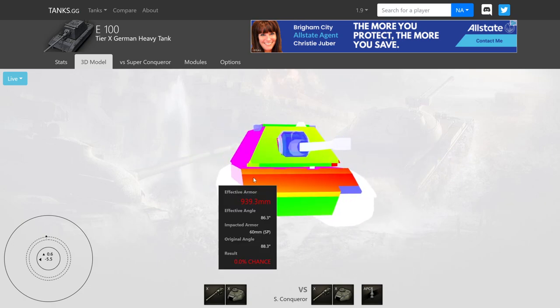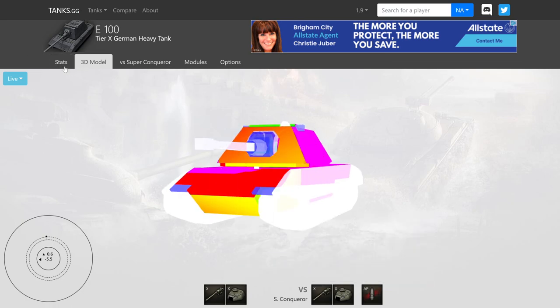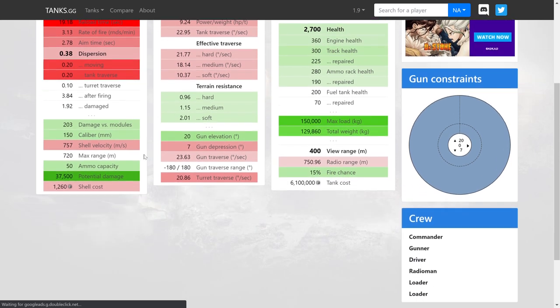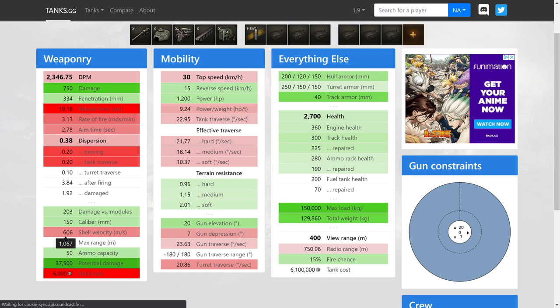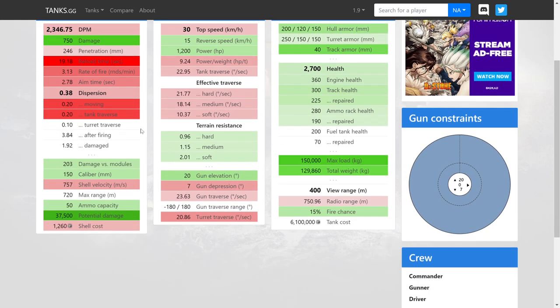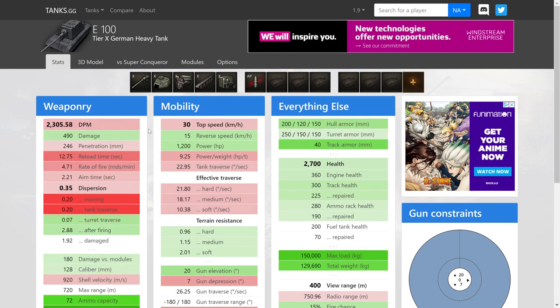Overall the E100 is not a bad tank. The small gun is just as competitive as the big gun, but there are moments where penetration feels lackluster. Shell velocity with the 150mm standard rounds is 752 m/s, and HEAT drops to 606 m/s, so you'll feel that slowdown. Both rounds are slow — not the fastest shells. Leading shots can be a little difficult, but up close this tank handles extremely well.